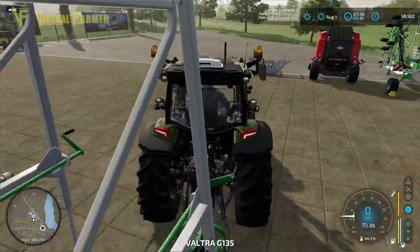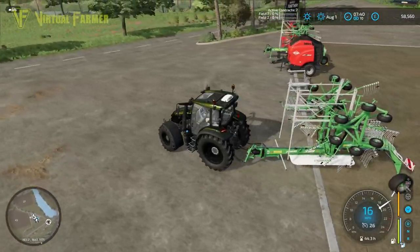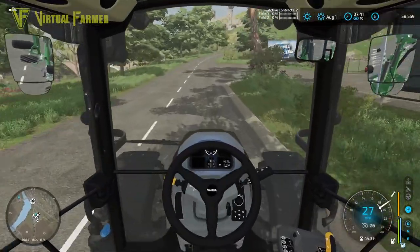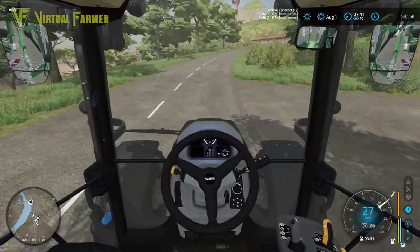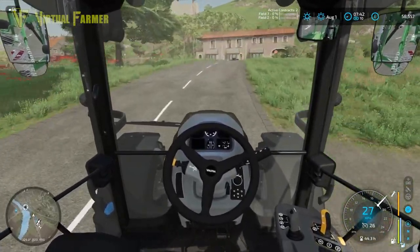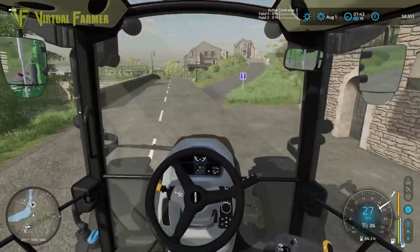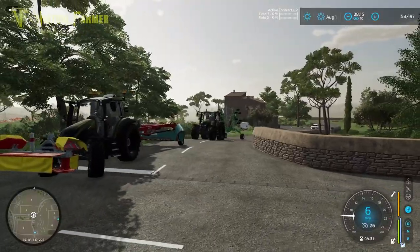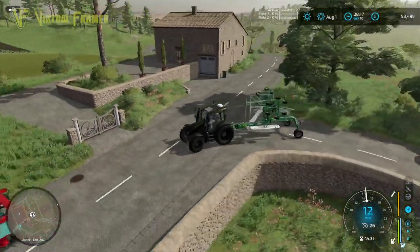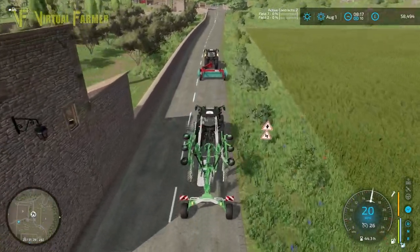I think we want to get field two baled before field seven. One is going to be hay and the other grass, so we'll have to bale them separately anyway — but we want to bale the grass on field two first, then the hay on field seven after that. We are almost up to the field. I'm going to use the tractor I'm in to ferry equipment up here.